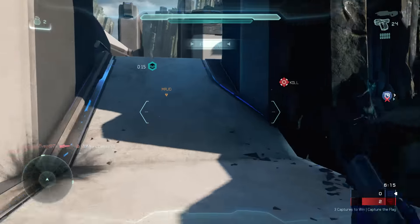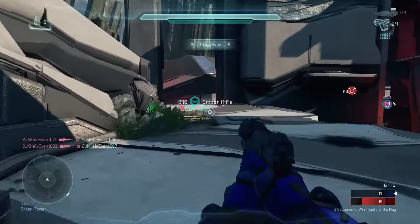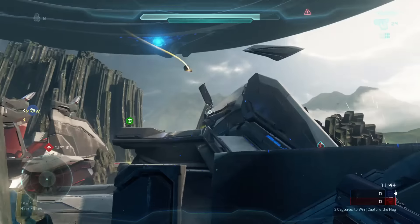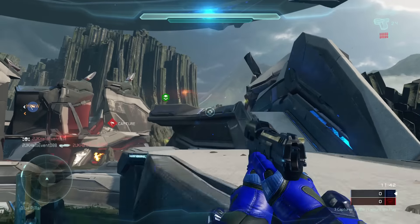One really neat feature which comes in real handy is that weapon spawns now have an in-game timer, so you no longer have to try and remember how long it has until it spawns. You can see how long until the rockets are up again, so you know when you need to start rotating to gain control of the spawn point to help you capture that extra flag. When you grab the flag you're also able to use your magnum, so you're not completely defenseless like you were in previous games.